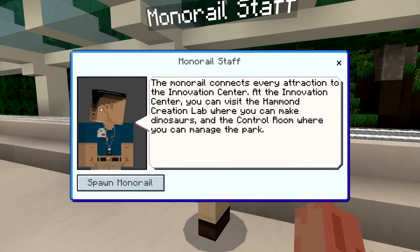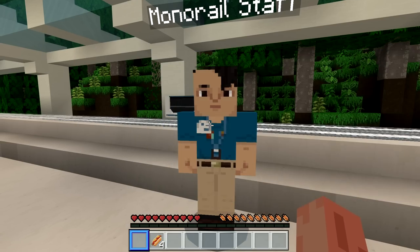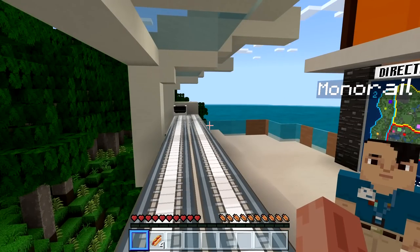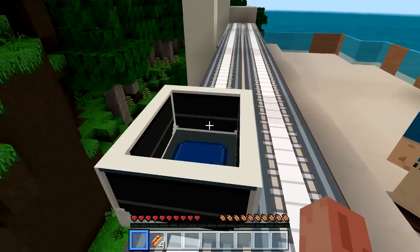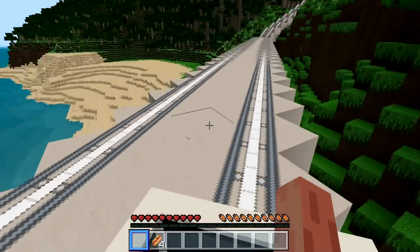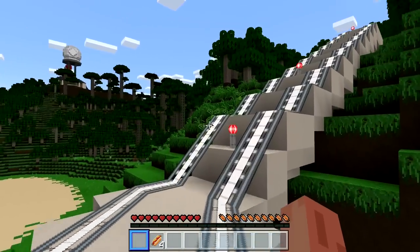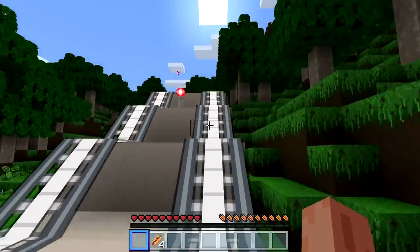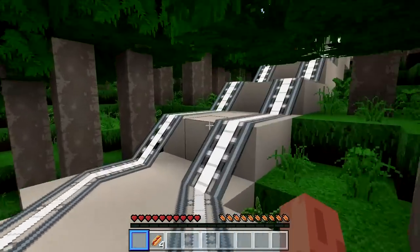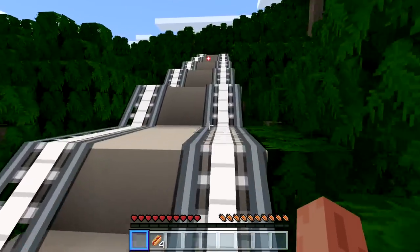The monorail basically tells us we can go ahead and go to Jurassic World. We're on our little minecart thing — it looks very different from the movie, but everything else is pretty much just so much fun. I can't even explain how happy I was to see it.